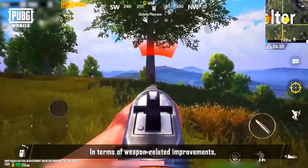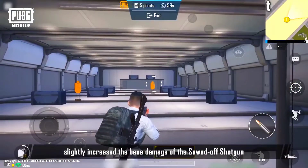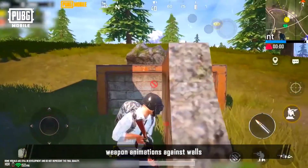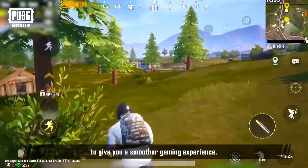In terms of weapon-related improvements, we've increased the hit damage ratio and range damage of the shotgun, slightly increased the base damage of the sawed-off shotgun, and improved the overall balance of weapons. Improvements have also been made to the smoke grenade effects, weapon animations against walls, the marking feature, and sprint controls to give you a smoother gaming experience.